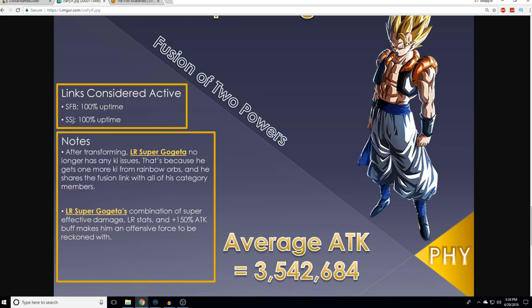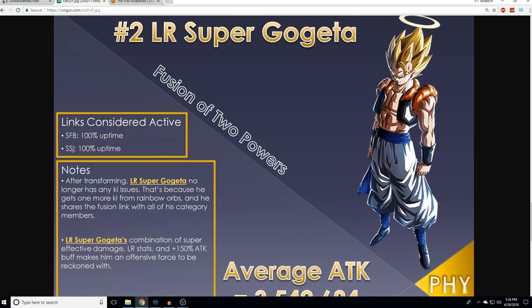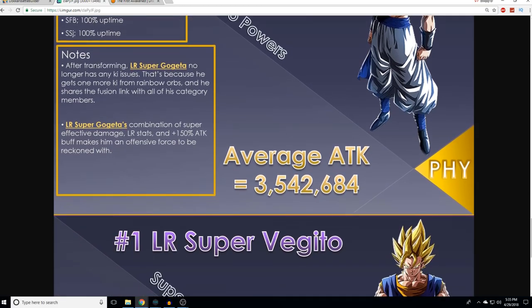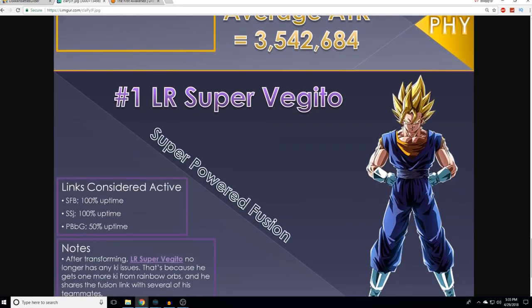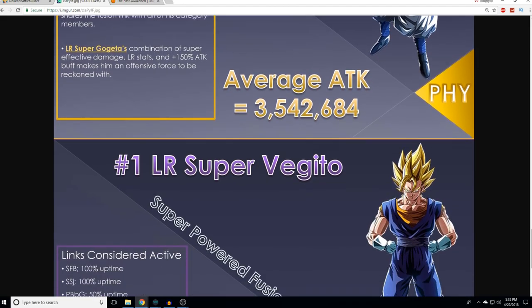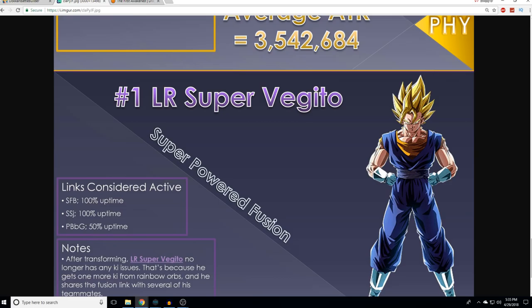Super Saiyan and Fierce Battle are active all the time. After transforming, LR Super Gogeta no longer has any ki issues. On their optimal teams, they don't link super well untransformed because their teams want access to fusion links. But once transformed, three ki per Rainbow Orb is insane, and he shares the fusion link with all category members. The combination of super effective damage, LR stats, and a 150% buff makes him an offensive force to be reckoned with — 3.5 average attack. This is why this guy is the hardest-hitting LR in the game.